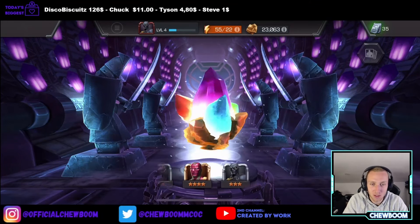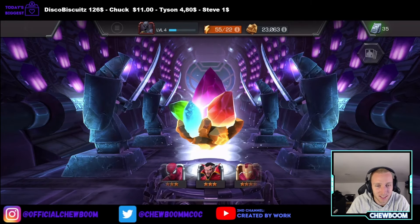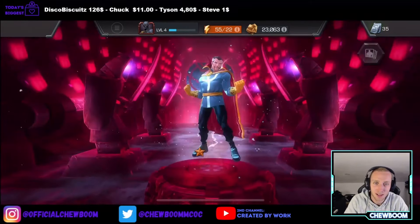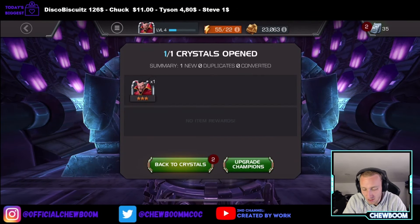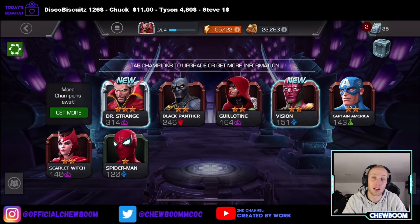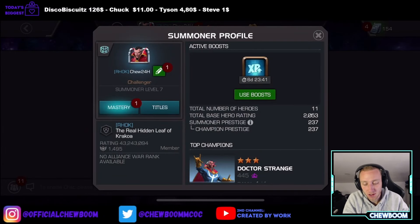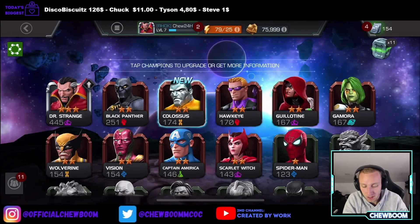Maybe we'll get a nice 4-star but who knows. Ah, that's not great — could've been better to get faster kills and get through the quests faster. But hey, we have a Doctor Strange now, so that's what we'll be using. Alright, chapter 1 is now complete. We are Challenger. We've unlocked Masteries — we can now do Parry and stuff like that.